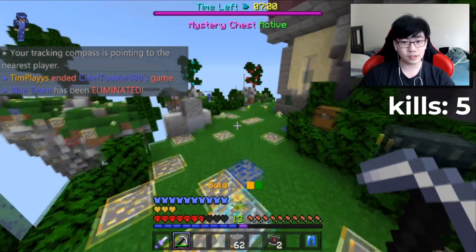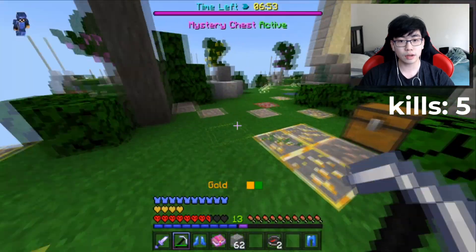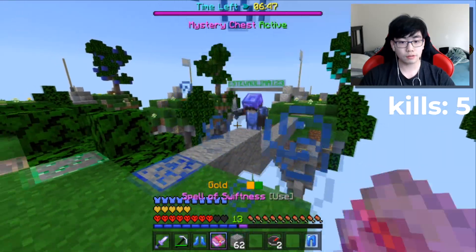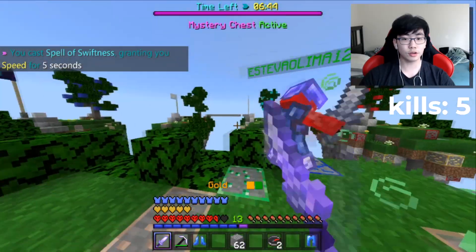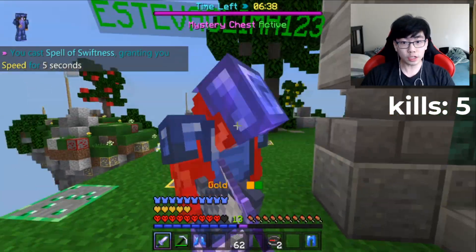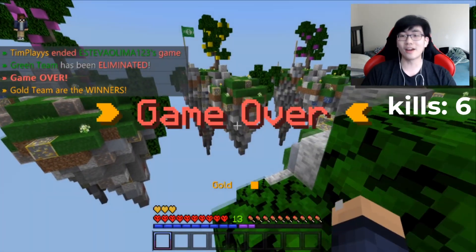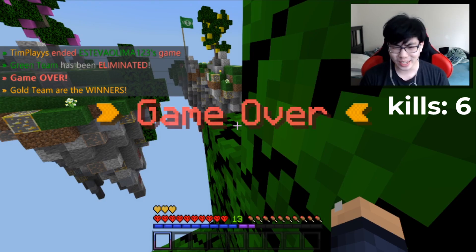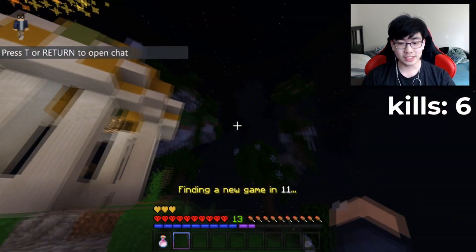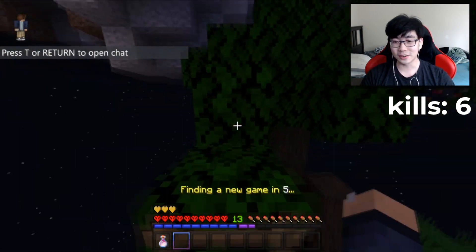Building back to the center and getting more redstone for extra health. There's the last guy — he's building to the center. We don't have much to fight him with yet. He tried an ender pearl and it actually worked — but alright, that's an easy win for us! Six kills total that game — that's half the lobby. I'm actually so good at Sky Wars now.